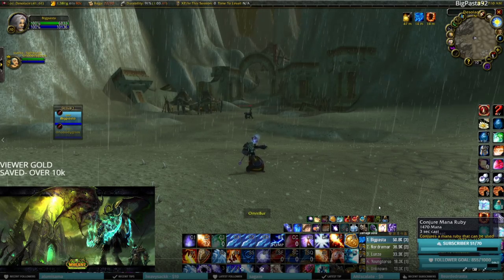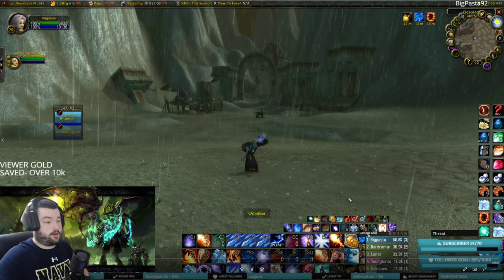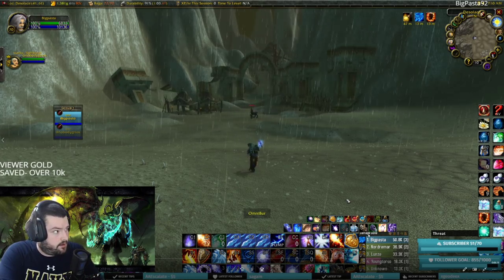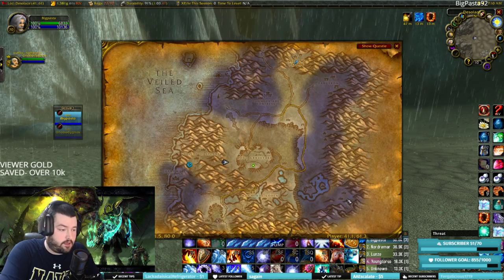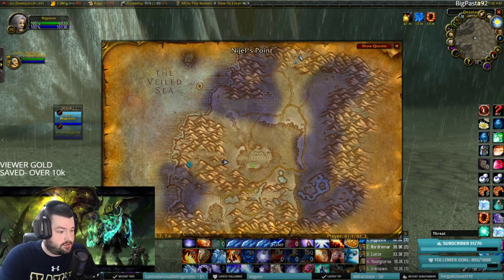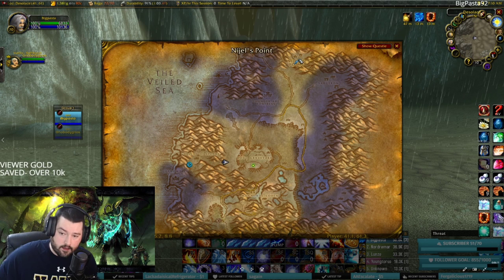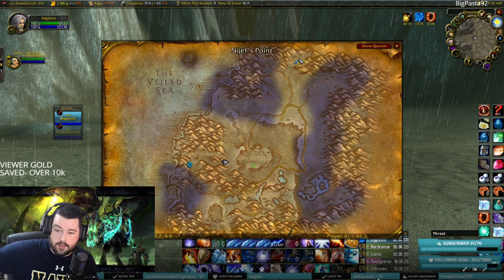What's going on guys, it's Big Pasta 92. Today we're going over a TBC revised video on an older farm for the Blade of Eternal Darkness. If you're not sure what that is, it's a dagger that drops off the Princess in Maraudon from vanilla Classic WoW. It has a chance on spell hit to give you 100 mana back at the cost of 100 life.